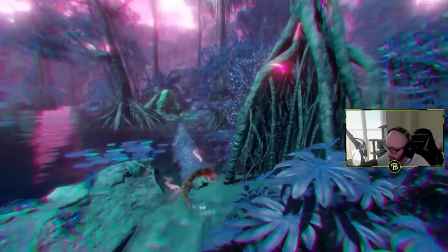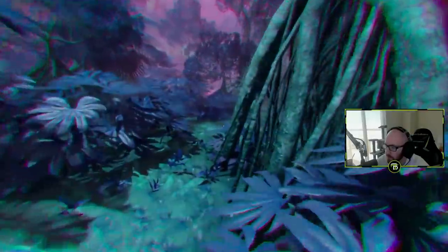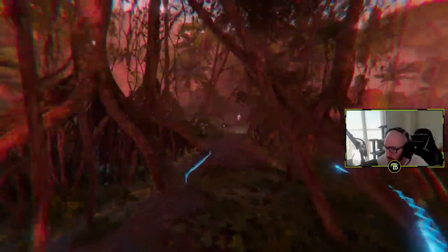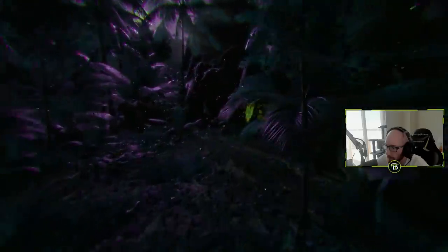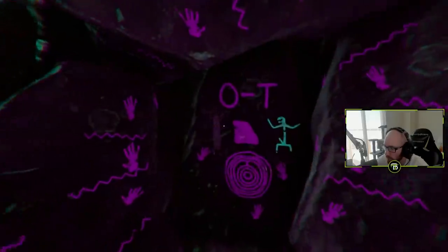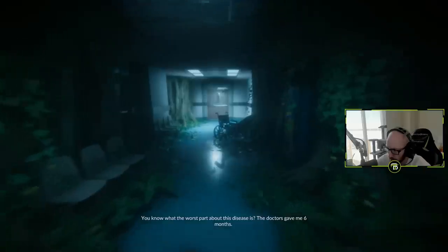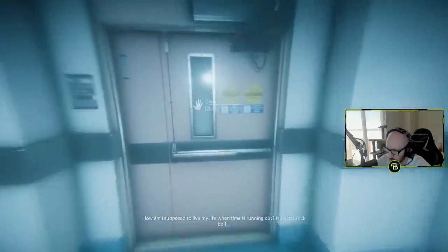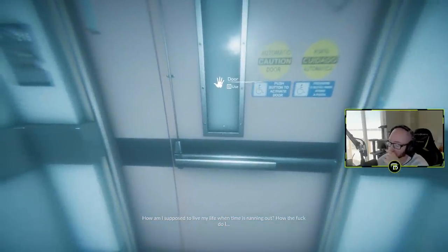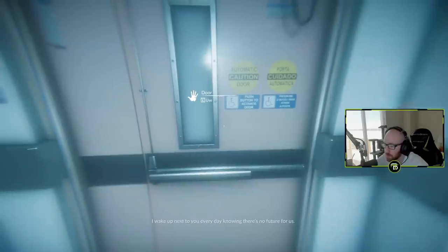The ritual begins. This is clearly the path we need to follow. In the hallucination, Jake is talking: 'What's the worst part about this disease? The doctors gave me six months. How am I supposed to live my life when time is running out? How the fuck do I... I just can't. I can't do this anymore. It's a fucked up situation - every day next to you, knowing there's no future for us.'